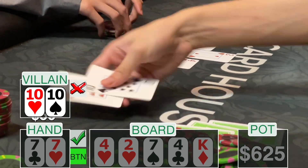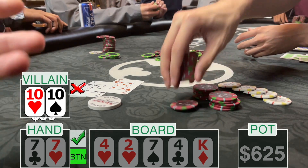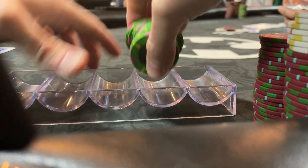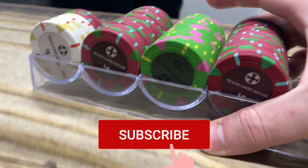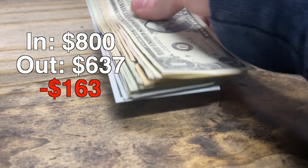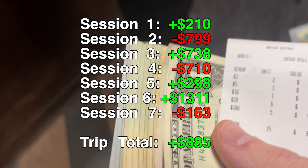My opponent seems committed with only one-twenty behind. River is the king of diamonds. He bets one hundred, I go all in, he calls off his remaining twenty. Six hundred and twenty-five in the pot — he flips up pocket tens. I'm scooping a big pot, up to six sixty-five. I lose about twenty in the next hand. I decide I've fought long and hard, I need to catch an early flight, and if I leave now I'll be in the green for the trip. I rack up and head to the cage: in for eight hundred, out for six thirty-seven — a loss of one hundred and sixty-three dollars. Trip total: eight hundred and eighty-five dollars in the green. I survived Texas. See you in San Diego.